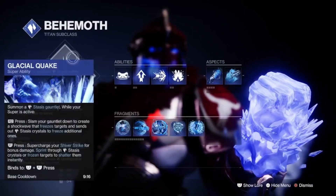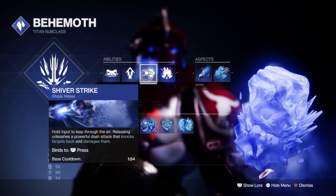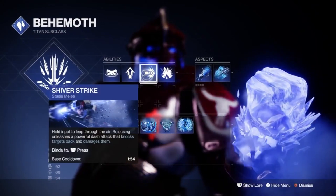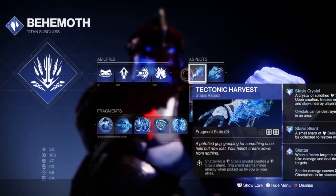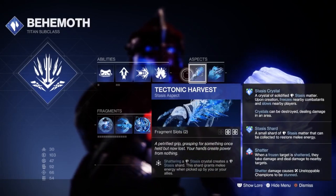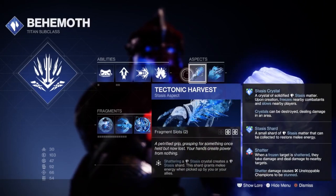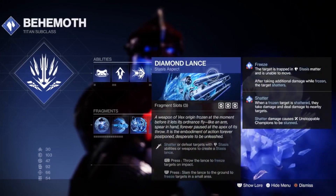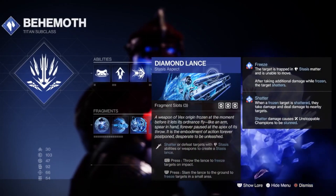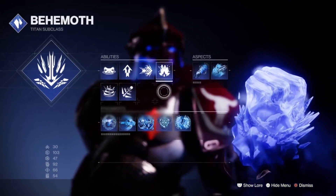As far as the subclass goes, obviously we've got Glacial Quake. I use my Rally Barricade to hide behind for generating the Lances. You've got Shiver Strike, because it's your only option. Glacier Grenade to generate those Stasis Crystals. And then Tectonic Harvest — shattering a Stasis Crystal creates a Stasis Shard, which grants melee energy when picked up, so you're going to have melee energy all the time. It can also grant it for your allies as well, which is nice. And then Diamond Lance — shatter-defeating targets with Stasis abilities or weapons creates a Stasis Lance — very nice to generate a lot of those Lances as often as possible.